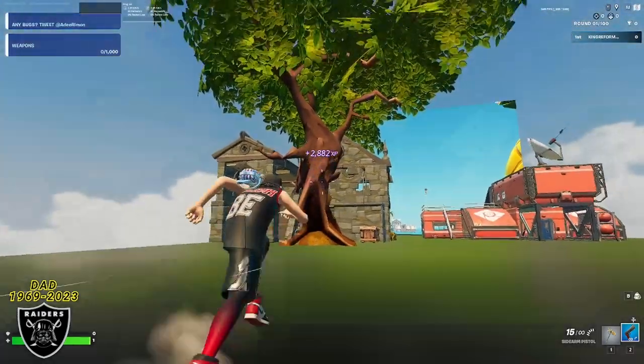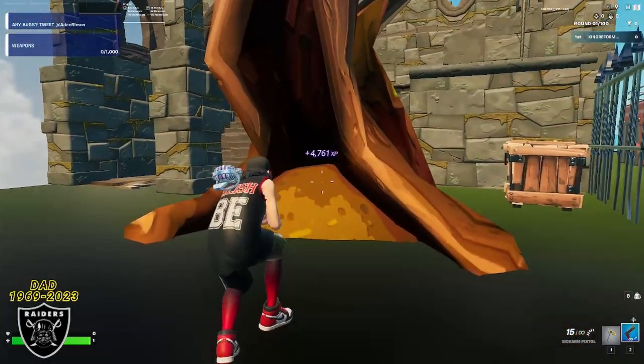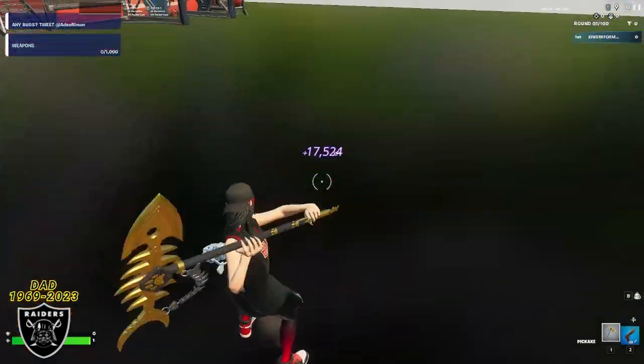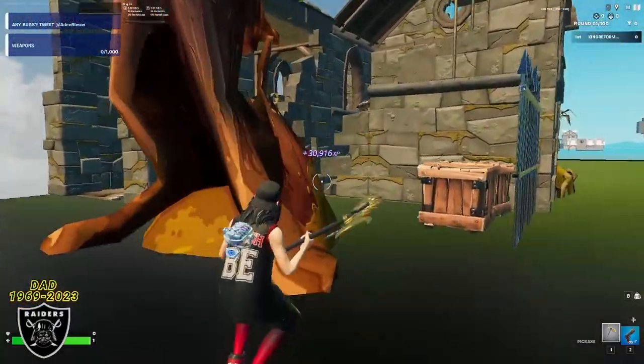For the first XP button in this guide, you want to run up to this giant tree, look right in the middle of it up front, and you're going to see that first question mark button. As soon as you press that button and get the XP rolling, we're already at 31,000.